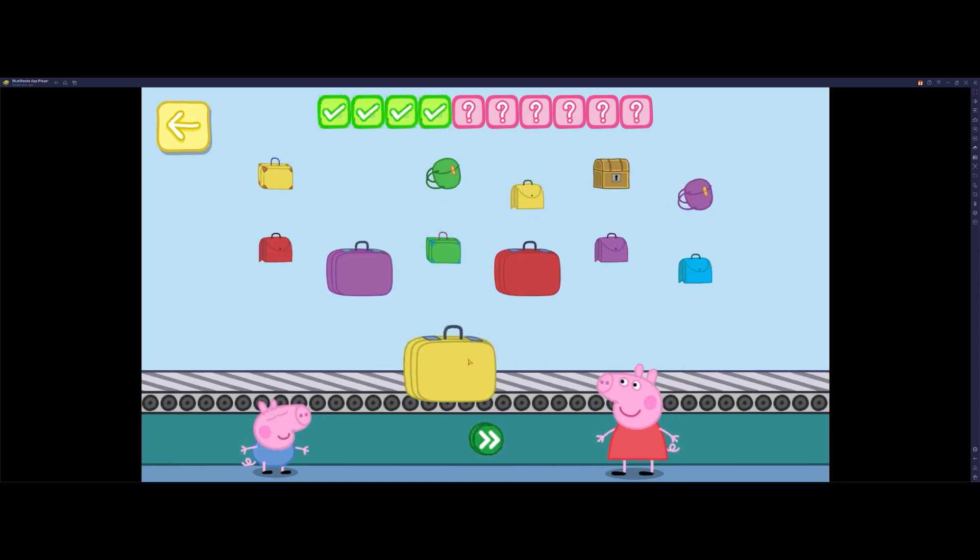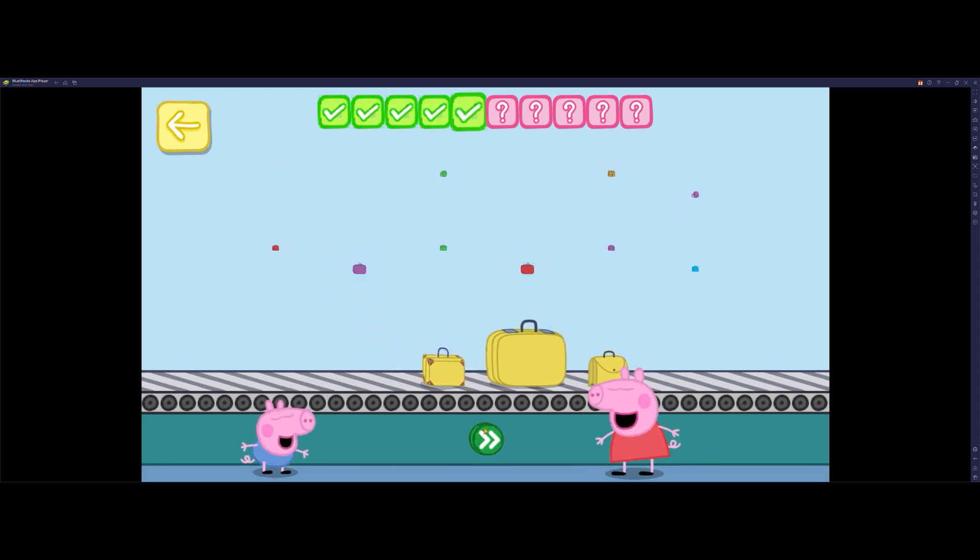Place three yellow bags on the conveyor belt. One, two, three. Well done.